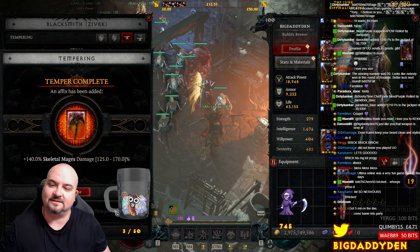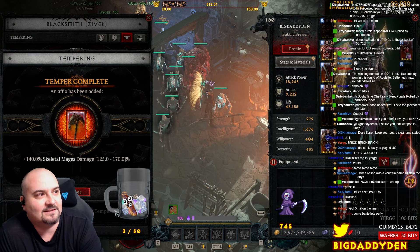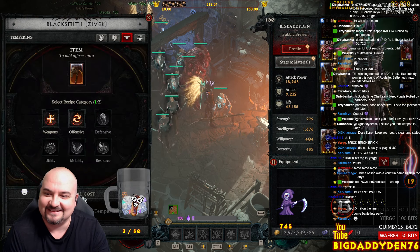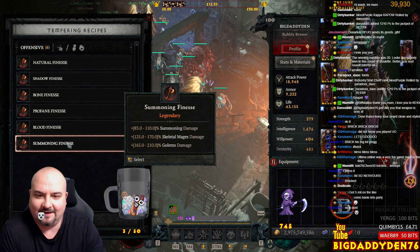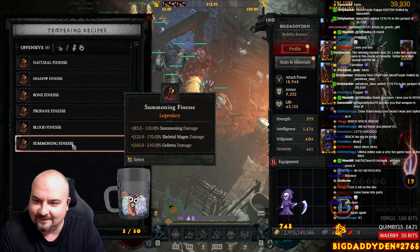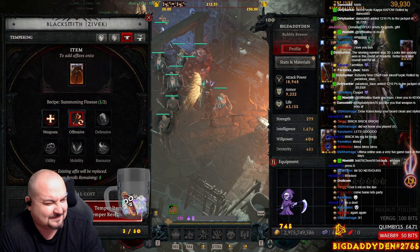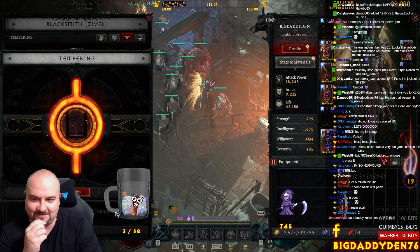Skeletal mage. I really do like the skeletal mage build, but I'm playing golem, so we'll keep going. First freebie's gone. Jesus Christ. I'm scared. Let me try again. Come on. Golem - just any golem roll.